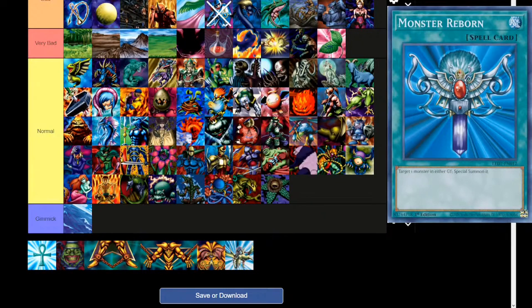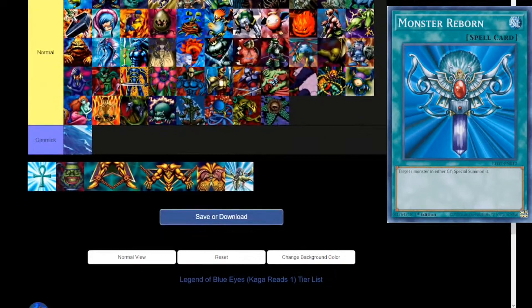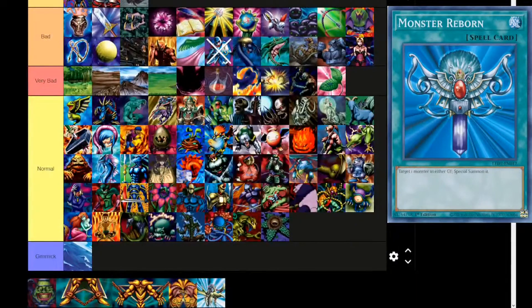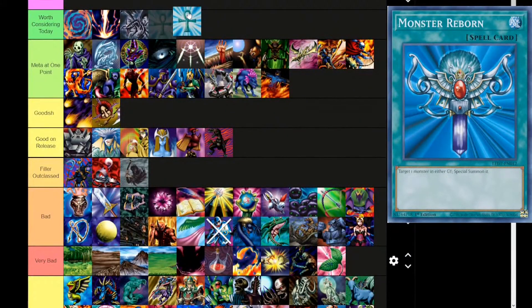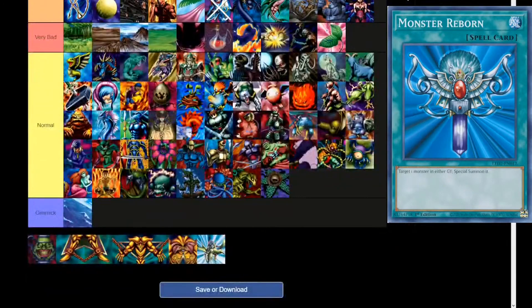Next up, Monster Reborn — another OCG art change, I don't know why they censored the ankh. Monster Reborn — spell card. Target one monster in either graveyard and special summon it. I think this card is still Worth Considering Today. It targets, it's a good combo extender. But only if your archetype doesn't already have enough combo extenders — otherwise it's not great. This card can also steal games and I just can't believe it's off the ban list. Monster Reborn has additional potential since it can be used to disrupt your opponent's graveyard.